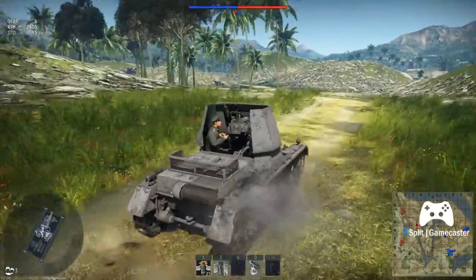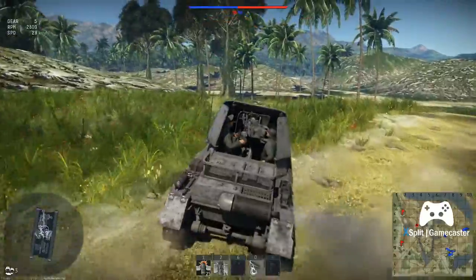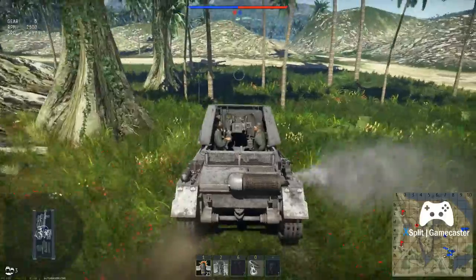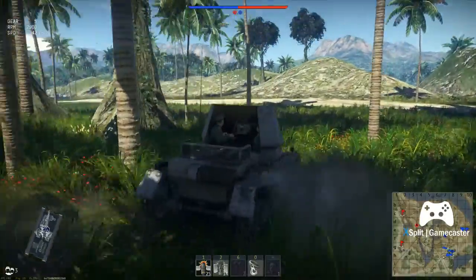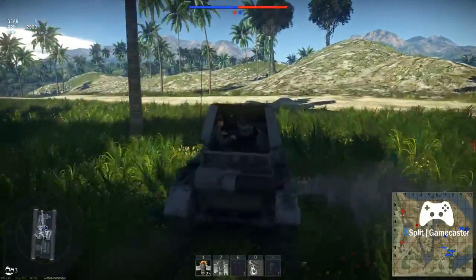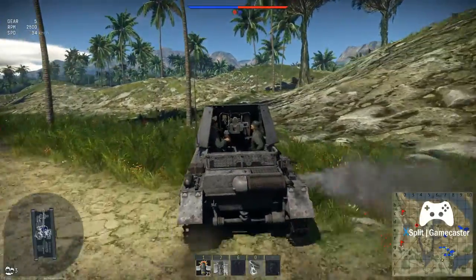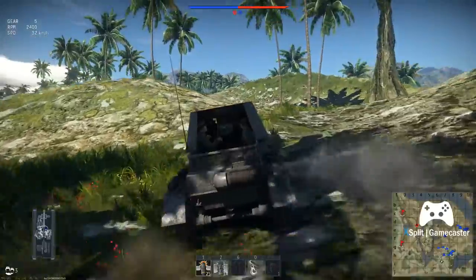We need to advance as Jaeger so we need to be going left. I'm going to cut along down this hill. All the spawns and objectives are over there — we're going to drive the opposite direction. That road's a bit dangerous, so just sneak up on these hills as fast as we can.